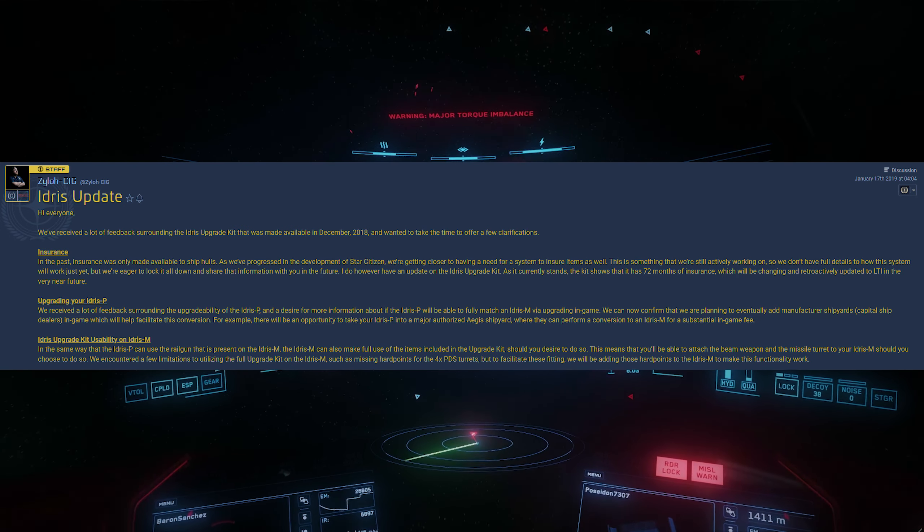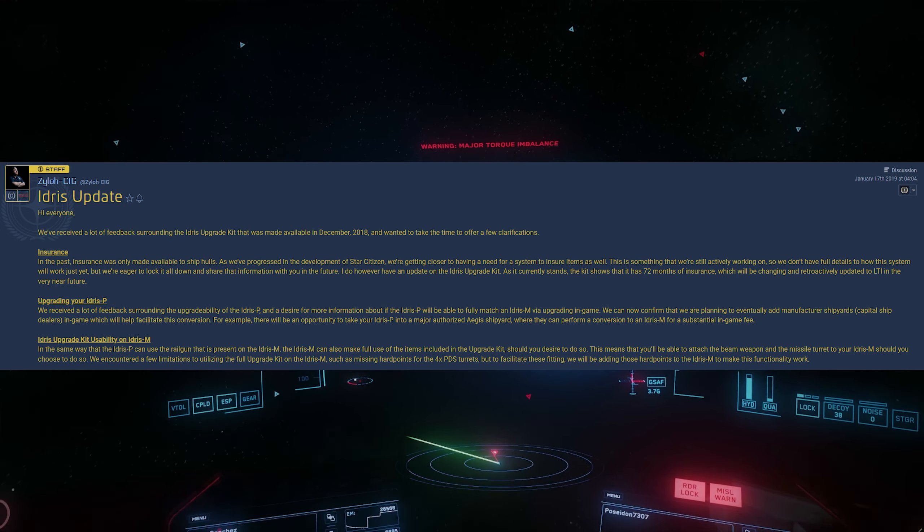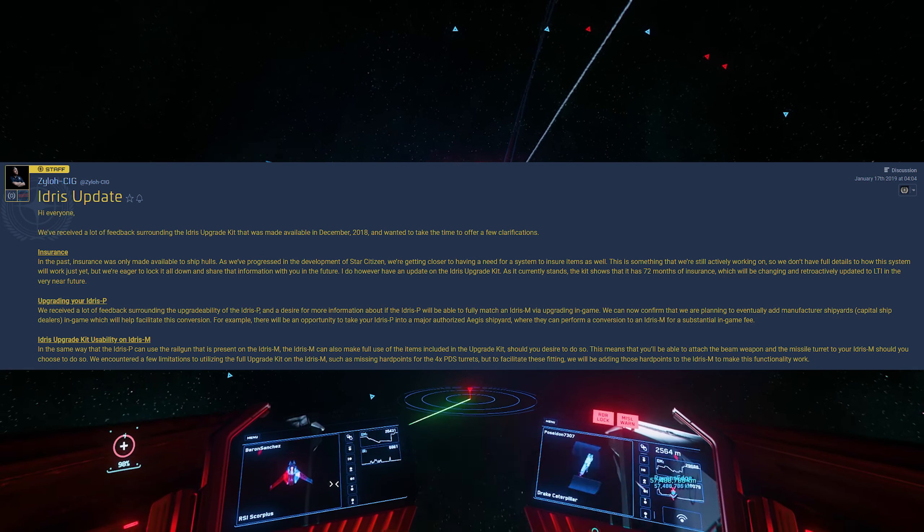Zylo has said: 'We've received a lot of feedback surrounding the Idris upgrade kit that was made available in December 2018 and wanted to offer a few clarifications. On the insurance side, in the past insurance was only available to ship hulls. As we've progressed, we're getting closer to needing a system to insure items as well — still actively working on it. The kit currently shows 72 months of insurance, which will be retroactively updated to LTI in the very near future.'